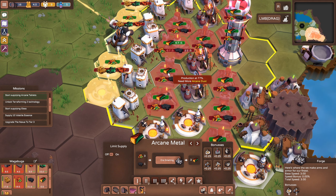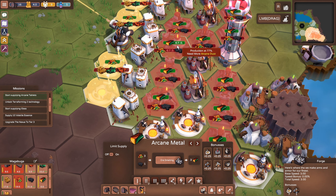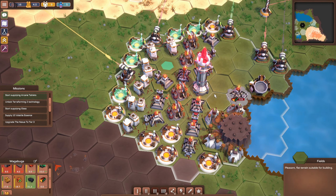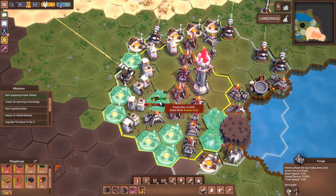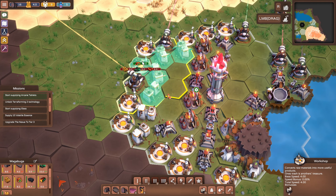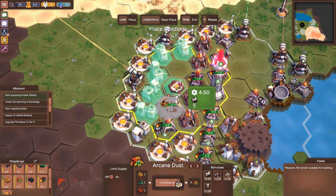These arcane metal production guys do not benefit from houses, so we could move these out of here - let's move them out to the outskirts. Then let's slot in here more arcane dust workshops, because they will benefit from these houses.